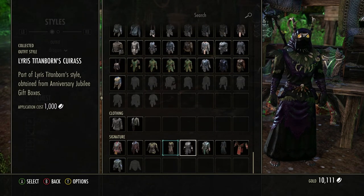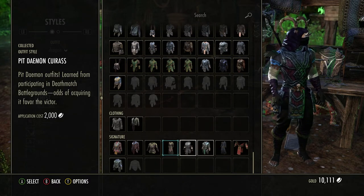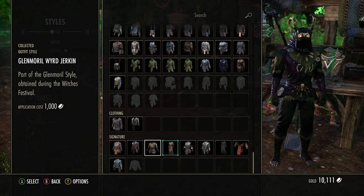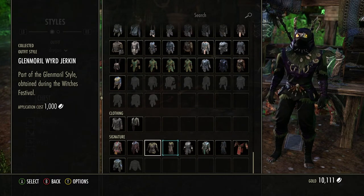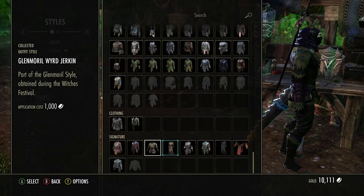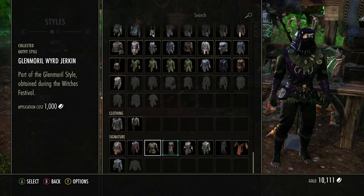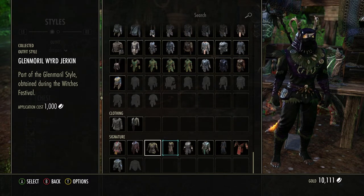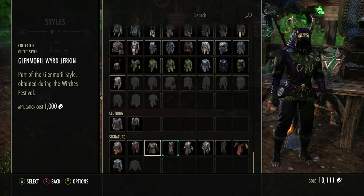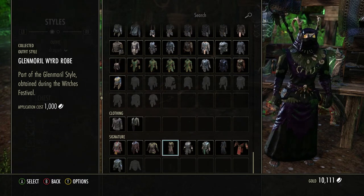If we go here, there's the jerkin — that's what the jerkin looks like. This is the Glimoral Weird jerkin. If you don't like the way the robe looks, you can wear that, and you'll also be able to see the legs. These are the pants and the shoes — they kind of let your toes stick out. I'm not sure since this is Argonian, whether on a human character the shoes would have claws on them, but I like the robe.